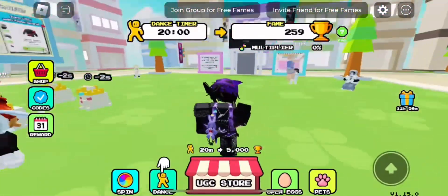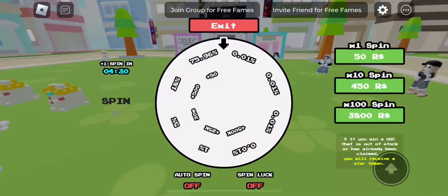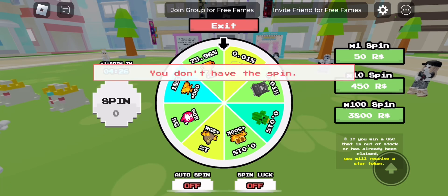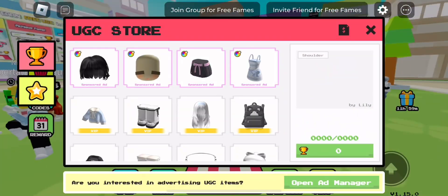Hey everyone, welcome back to the channel. In this video, I'm showing you how to get the Cotton Candy Sheep UGC backpack. To get this item, you need to play 'Dance for Free UGC.' In that game, you earn dance points by dancing, and you can go AFK to earn them passively.